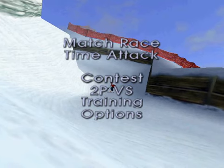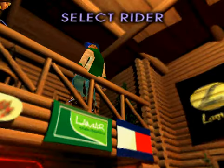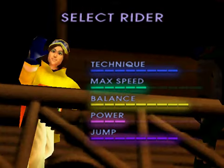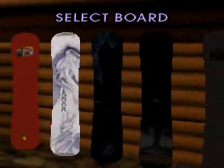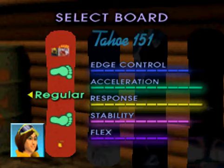Let's start it by doing Match Race. Oh man, frame rate is horrible — probably because I'm trying to upload my intro video while doing this. So let's do the normal course first. And most of the time when I'm playing games, I actually choose the girl. Don't know why, I just choose girls. That seems like a pretty good board, so let's go with that one. Regular style.